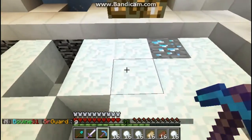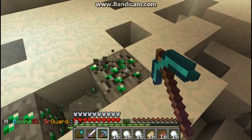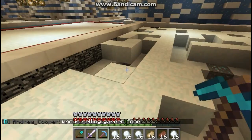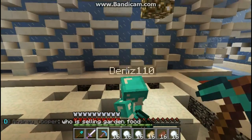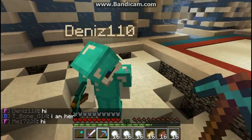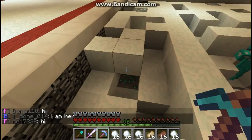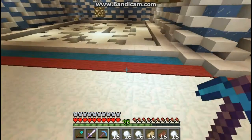If a diamond is worth about $300, and then I get 9, so 3 times 9 equals 27, so I'm making about $2,700 per diamond block. Hey! Hello! He remembers me — I'm his neighbor.